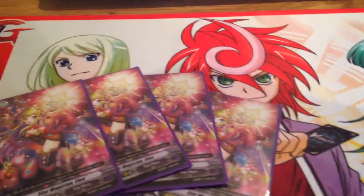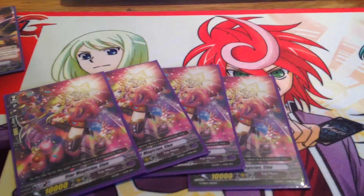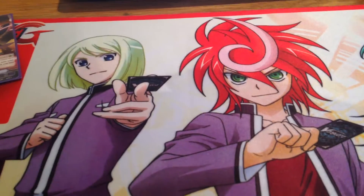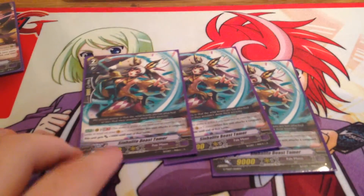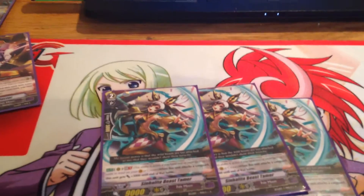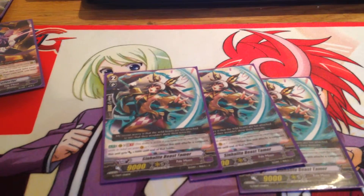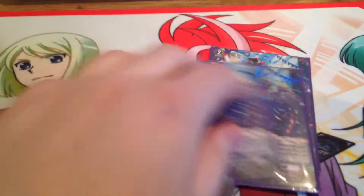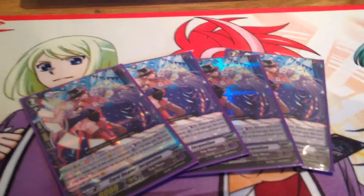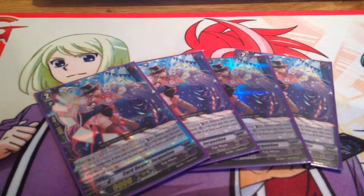For Grade 2s, there are four Star Magician Emelon — a 10k generic. There's also three Sunhulled Beast Tamer: Generation Break 1, she becomes a 12k attacker. And four of the card dealer Jacqueline — you do get one foil of her in every Trial Deck.